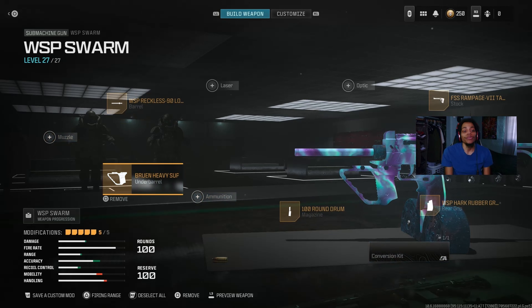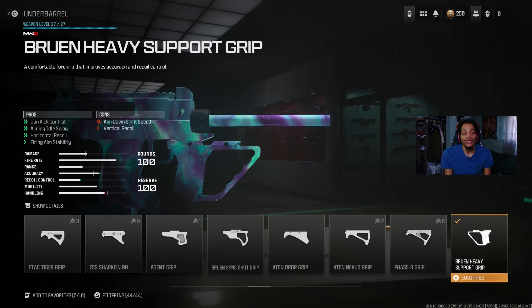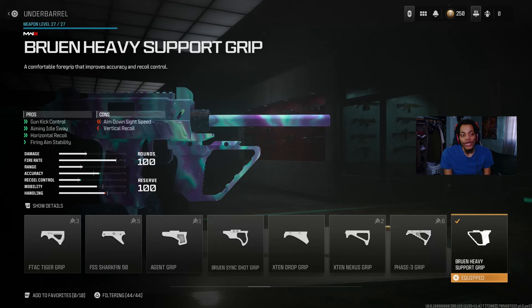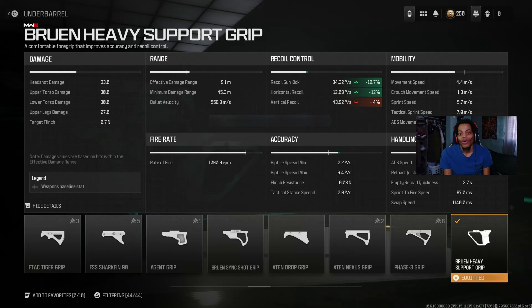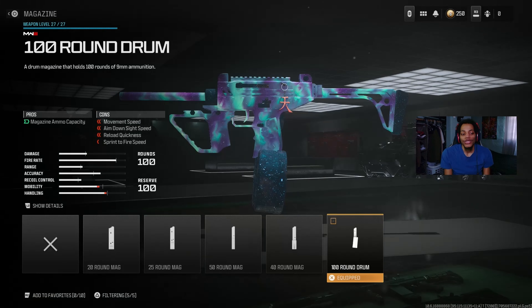For the underbarrel, we got the Bruen Heavy Support Grip — good control, aim idle sway, horizontal recoil control, and fire stability. Details show recoil control and gun control improvement. It does throw off vertical recoil and ADS speed a bit, but it gets the job done for hipfire recoil. For the magazine, the 100-round drum is absolutely insane — I've seen people using it to drop nukes, get quad feeds, both in Warzone and multiplayer.